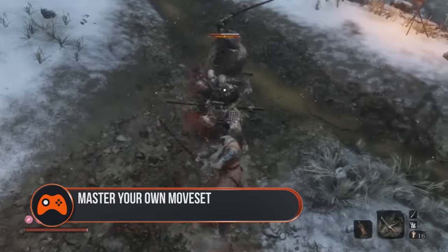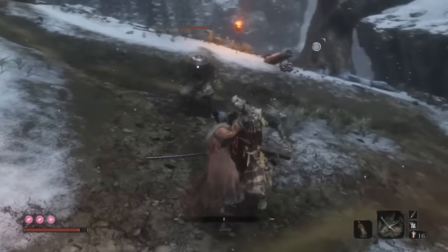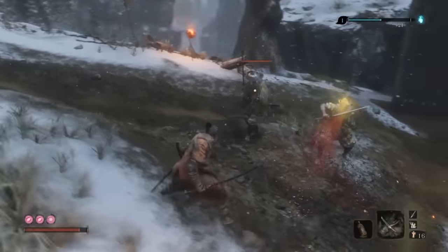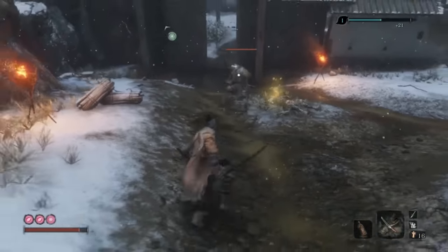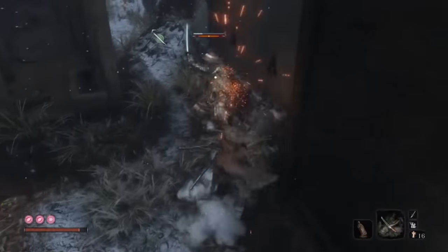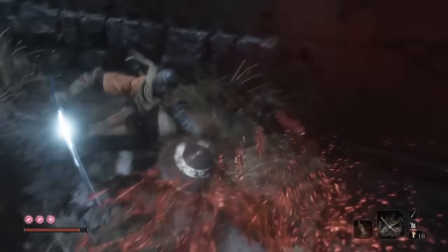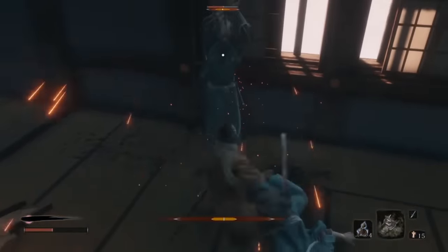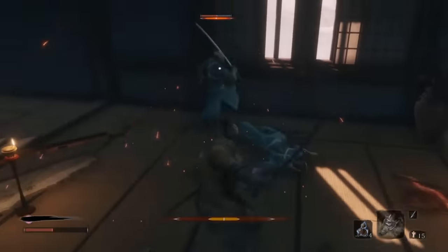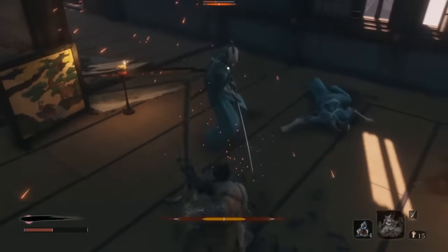Master your own moveset. Sekiro's moveset isn't limited to a simple forward slash. Before you take on bosses, make sure you're fully clued up on the rhythm of your strikes. You should know exactly how it feels to perform three strikes in succession, as well as exactly how far you'll lunge forward when you hold down the attack button. The same is true for attacks you pick up via the various skill trees. Return to Hanbi the Undying to get to grips with it. That way, you'll know when it will work, and when it will just get you into trouble.